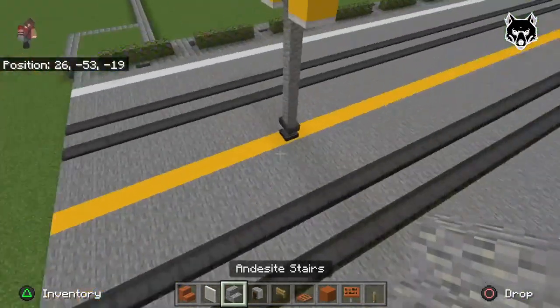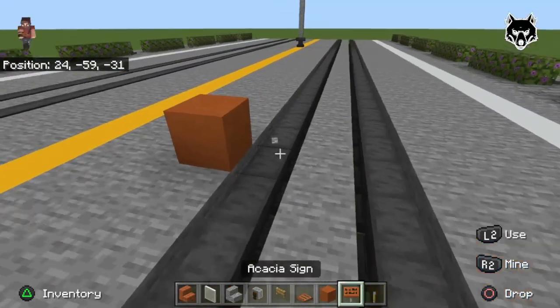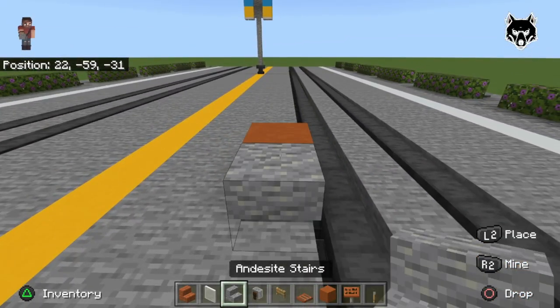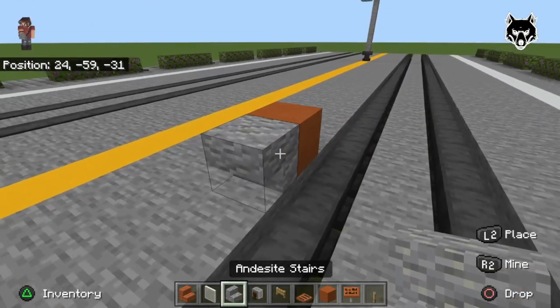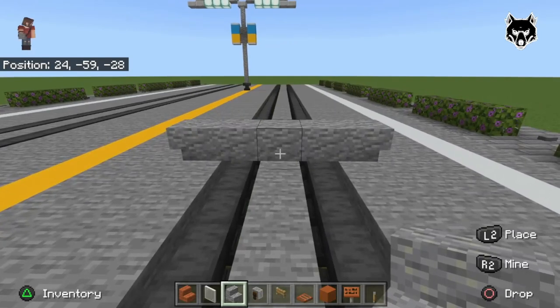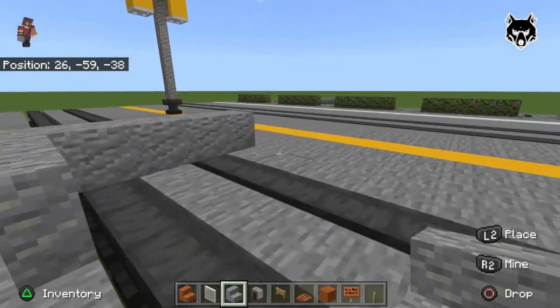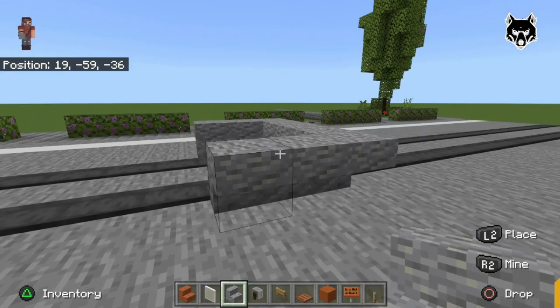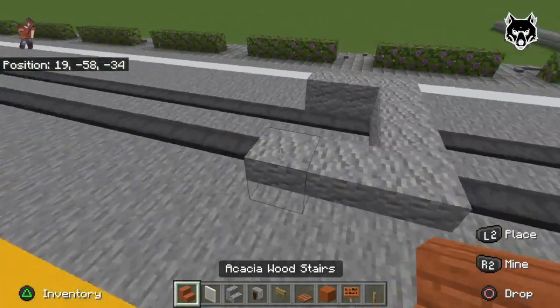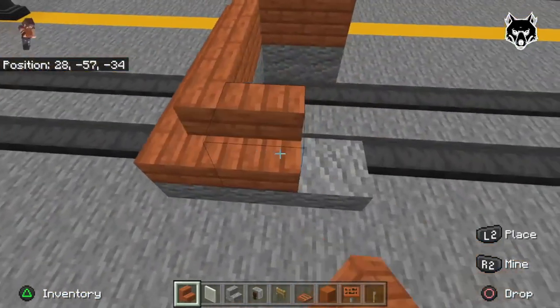Pick anywhere to start — I'm going to go from the first street light and go about ten blocks in. Take your orange terracotta and place some andesite stairs going forward — one, two, three, four — so it's five blocks across, just like that. Then bring your andesite one to each side. Now take your acacia wood stairs and go right around on top, just like this. Boom — looks pretty cool, right?